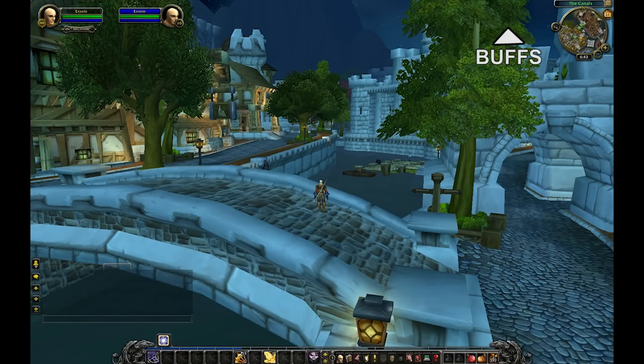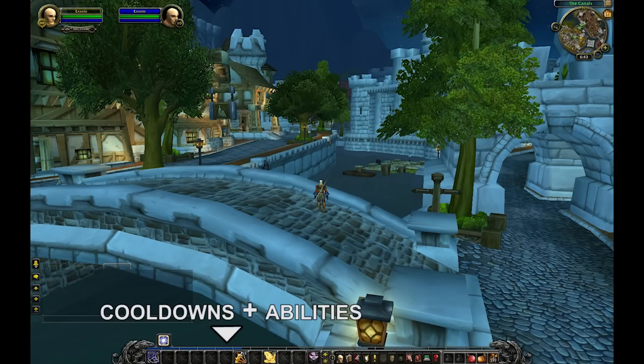These buffs can get lost very easily in a raid. And cooldowns and abilities? Those are down at the bottom of the screen. So there sure is a lot of looking around if we want to keep track of our UI.